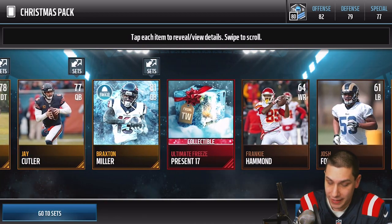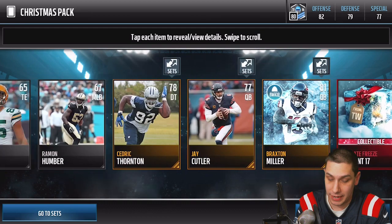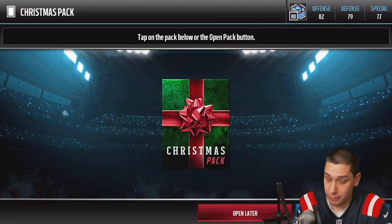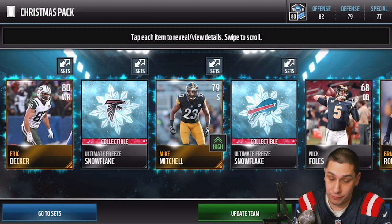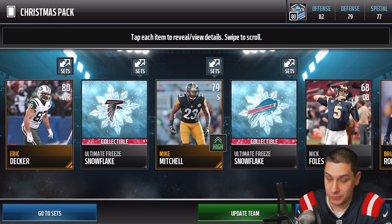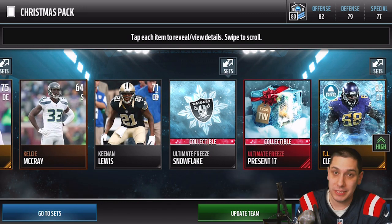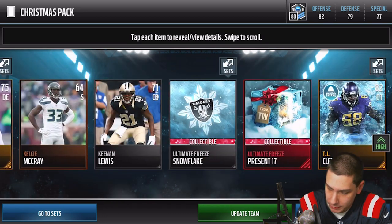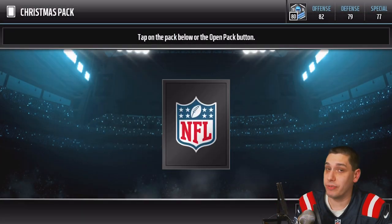We end up getting a Braxton Miller and a present number 17, which I think is the most common one — probably not going to contain anything good. Continuing on, we get another number 17 and a TJ Clemmings as our Ultimate Freeze player. Not really anything great; haven't even pulled an elite yet as far as players go. It's all about that present, though.